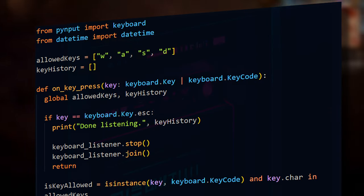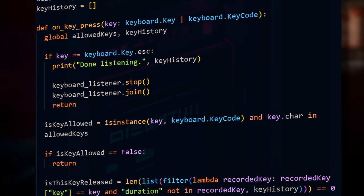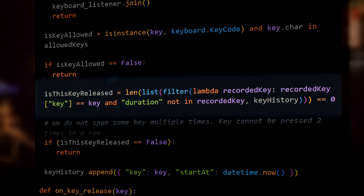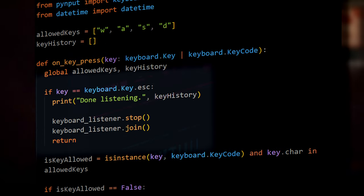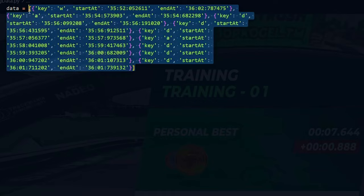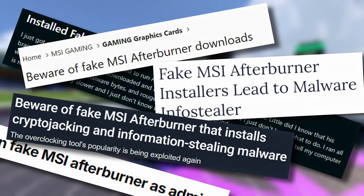So part one: keylogger. This is pretty straightforward. You listen to keystrokes, you make sure the key is the one you care about, you do some weird thing to make sure the key you press is the same key you release. You set a way to close the program, otherwise you're stuck. And there you go — you got a list of keys and the keypressed duration. Now I only need to make this look like an MSI installer and I'm good.